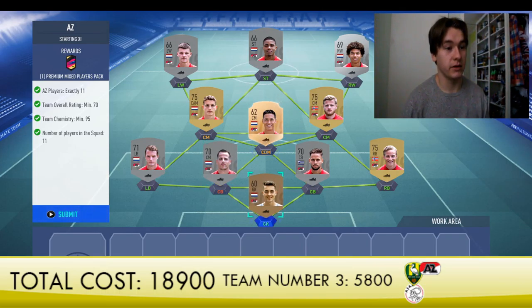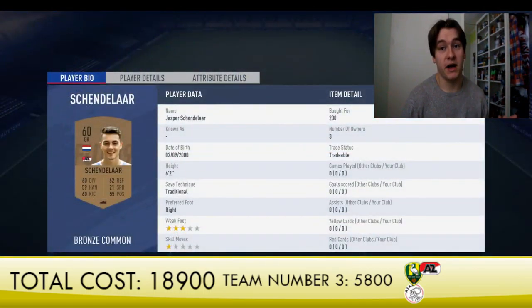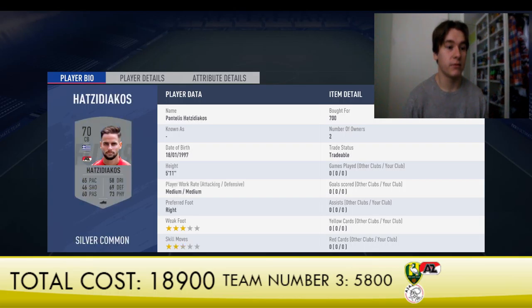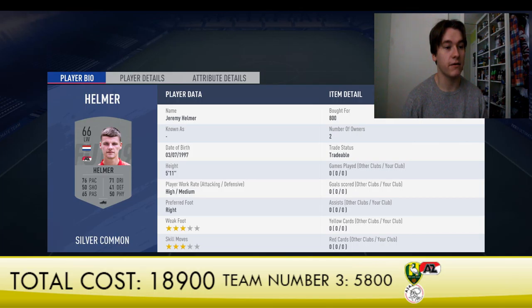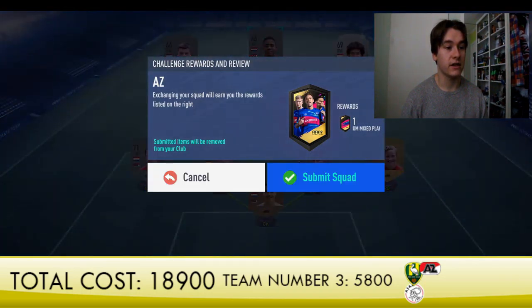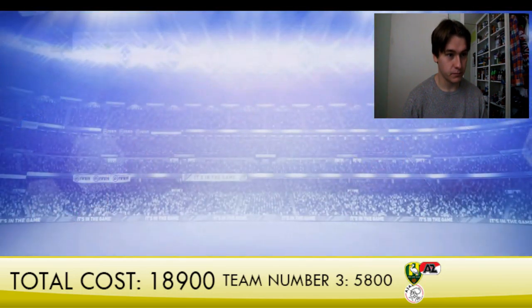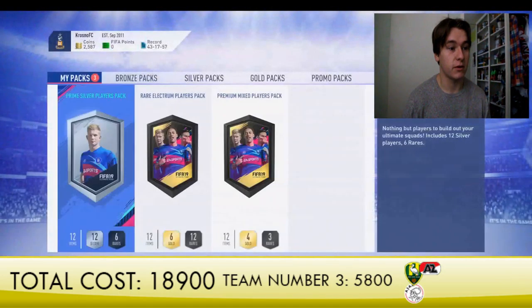Another pretty cheap team — this one cost me only 5,800 coins, making it the cheapest of the three built so far. Players like Shandellar are very cheap and this center back is probably the most expensive player overall. Ove Jan is not very expensive either. Reinders, Mith Shaw, Stanks, Boadu for 600 coins, and Helmer for 800 coins — not very expensive at all. We get a Premium Mixed Players Pack for this one, which is a pretty decent reward.